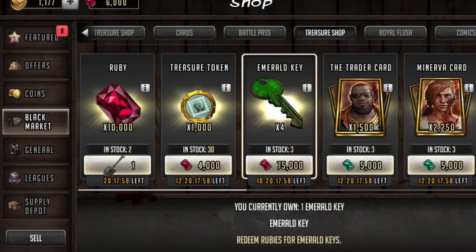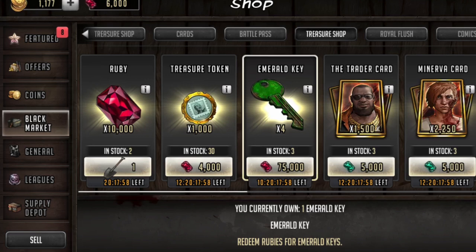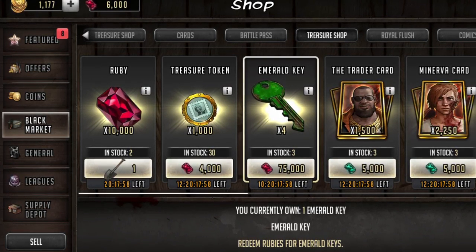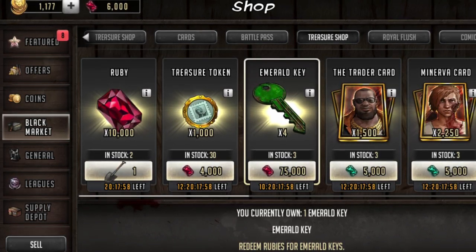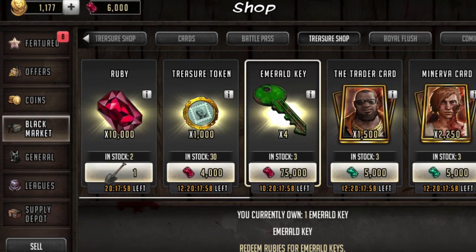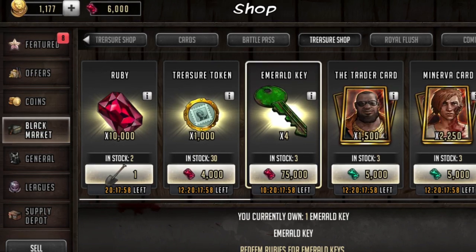In this video we're going through a bit of the treasure map event, specifically the emerald map. This is the one a lot of players are looking at because you can get some good cards out of it, but the cost is extremely high and you need a huge number of rubies to make it worthwhile.